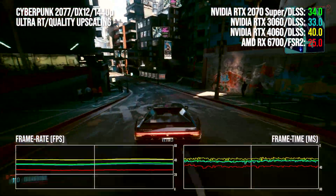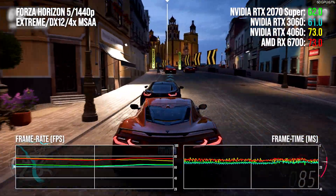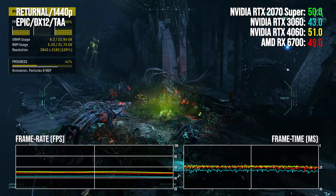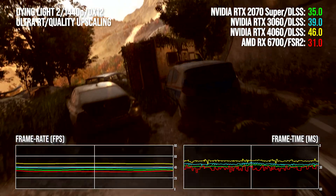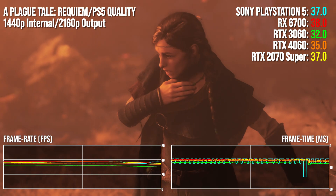We've used the 2070 Super for some time now, but we're considering a move to the RTX 3060 and its successor — essentially products users are more likely to own in 2024. So alongside the RX 6700 and the PlayStation 5, we took a look at this trio of RTX offerings, kicking off with A Plague Tale: Requiem.